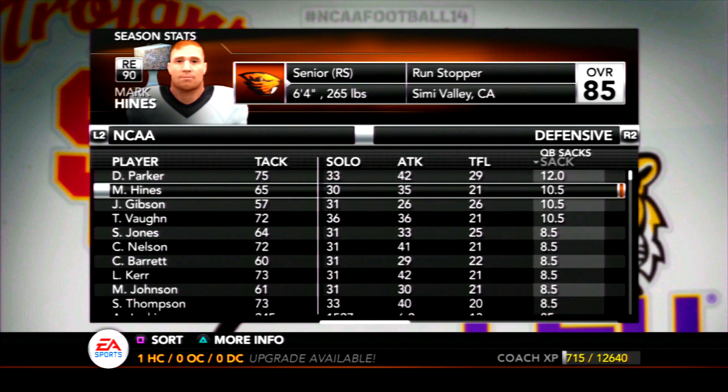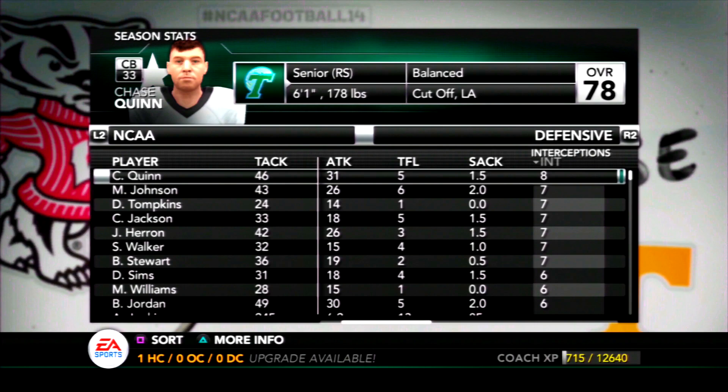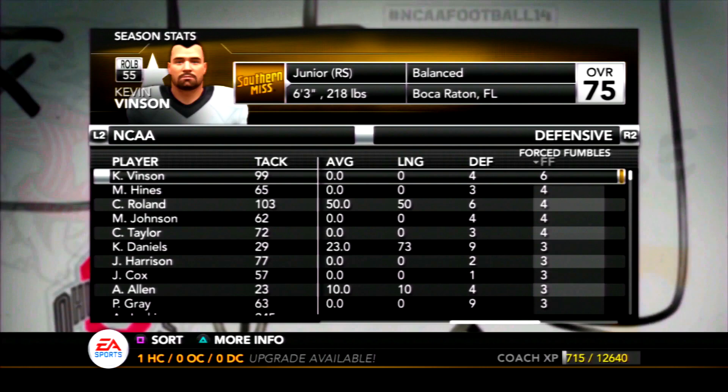On defense, 12 sacks for Dan Parker from Kentucky and Mark Hines with 10 and a half — we won't see him again as he's a senior. Eight interceptions for Chase Quinn, a 78 overall corner. That's why I like checking these stats because there are a lot of surprises both in this game and in Madden — it's fun to see who ends up standing out.